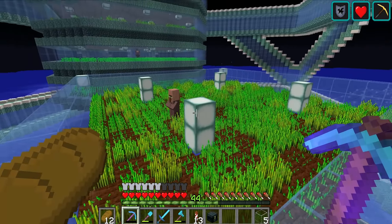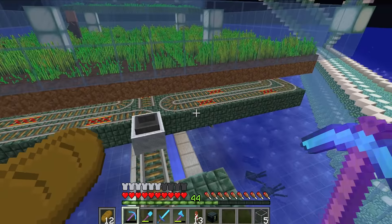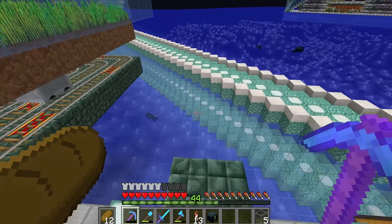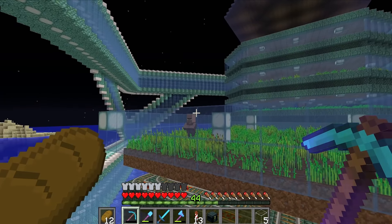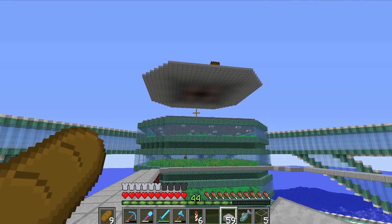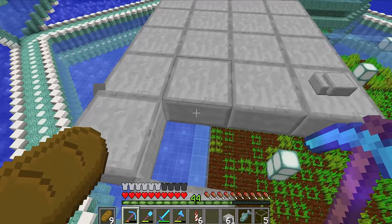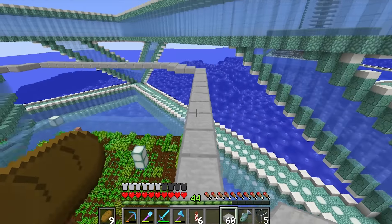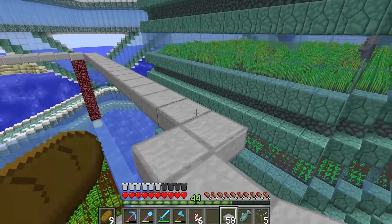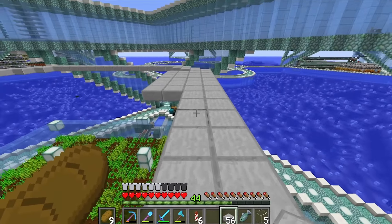We've got a little bit of work to do over at the fully automatic wheat farm. This thing has been working well — you can see in this chest we've got a whole bunch of items. But the issue is this villager could be struck by lightning and turned into a witch, which would be bad news. Also it doesn't look particularly good. The original plan was to do a big stone slab platform where no mobs spawn and lightning can't hit, but I actually quite like being able to see the wheat farm, so I think I might do this out of glass in the central section — that way you can see the farm on the map too.